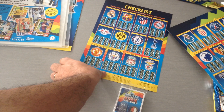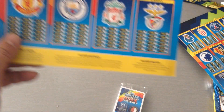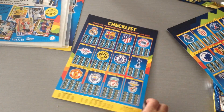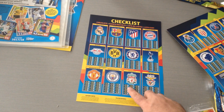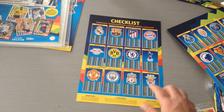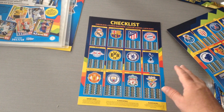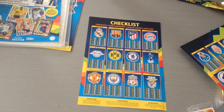Here's the checklist, and guys you will notice one thing again from Topps — really, really bad. It's only numbering for the players, no names, no nothing. You don't know if there's a star player, if there's a logo, if there is a man of the match — really, really cheap from Topps, just like they did for the Premier League one.